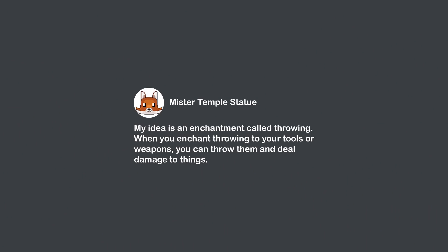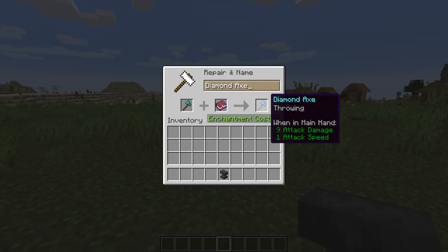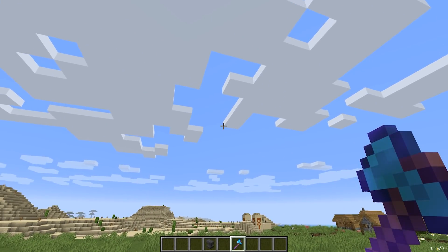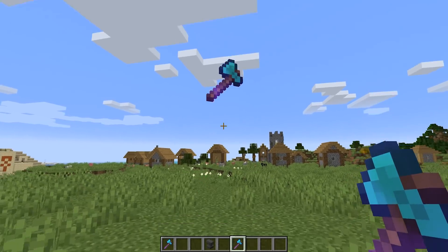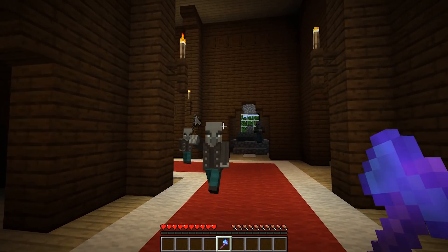Mr. Temple Statue suggested an idea for an enchantment called throwing. When you enchant throwing to your tools or weapons, you can throw them and deal damage to things. I think it would be really cool if you could throw items in general — perhaps this could be the one enchantment that can go on any item in Minecraft. For example, if you're in the middle of battle and your friend just lost their sword or axe, it would be really cool to just throw them a new one. Even in single player, it could be a really useful mechanic.